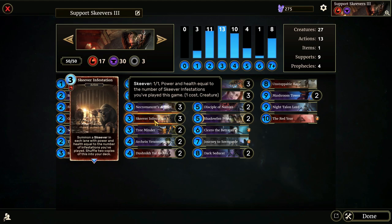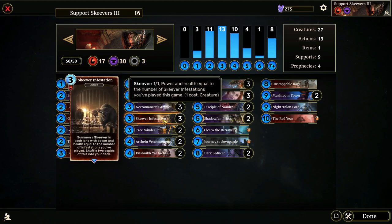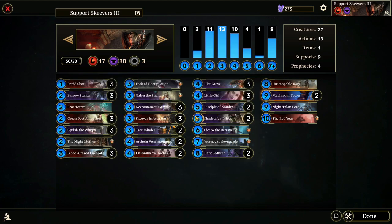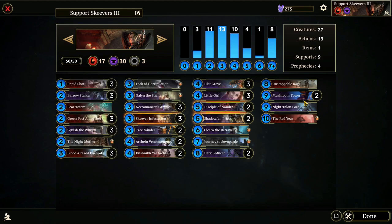Now if you don't know what Skeever Infestation is, that's okay. It's a very niche card. It's a three-cost action and it summons a Skeever in each lane with power and health equal to the number of Infestations you've played, then you shuffle two copies of this into your deck. Skeever Infestation can get really powerful, especially when you're using Mushroom Tower, because you can spawn some Skeevers, then sacrifice one using Betray, and then spawn even more powerful Skeevers, shuffling even more Infestations into your deck. I highly recommend it.